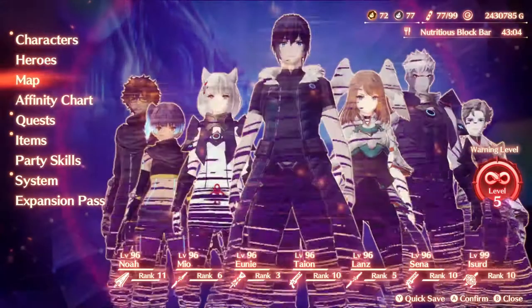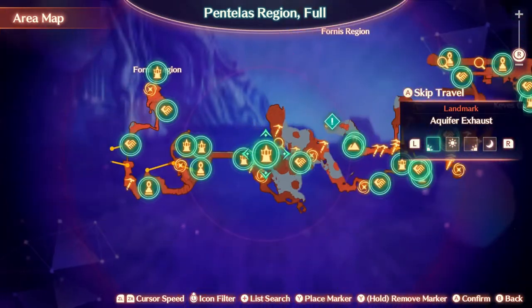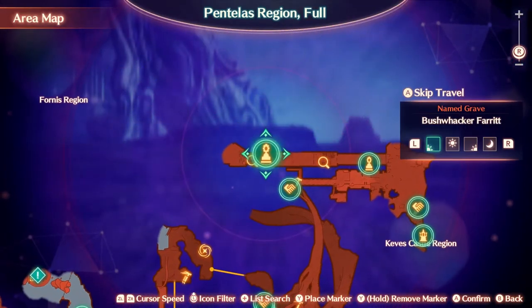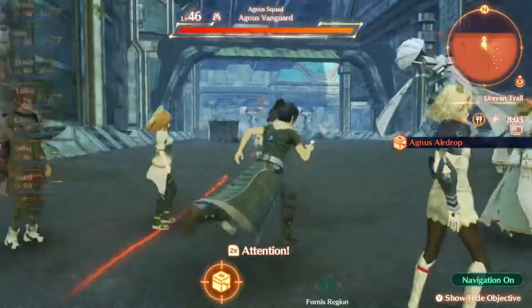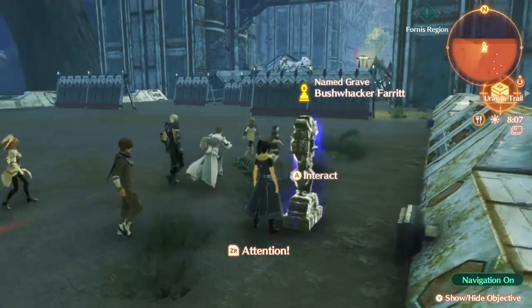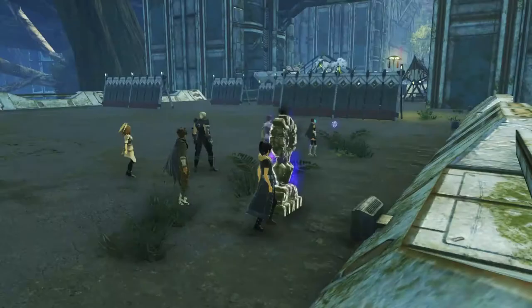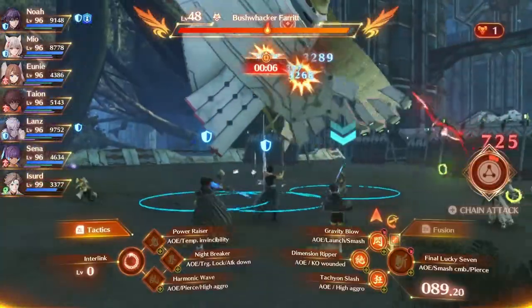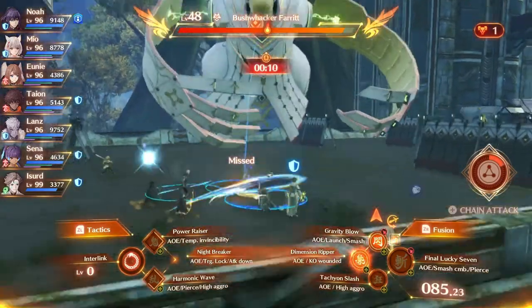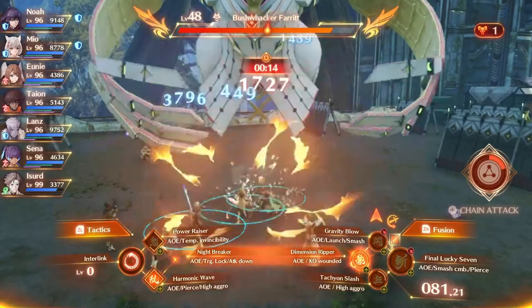The last one we need is called the Ulula Metal Fist. This one is by far the easiest one you can do. He is over here — Bushwhacker Ferret — these names are weird. The only annoying part about this one is that you need the common version of it — not the purple, not the yellow. Also forgot to mention: the Rhine and Tail is actually yellow rarity. Since he's a unique monster you can chain attack him, get the overkill for better chance of rare items, bonus experience, and class experience.